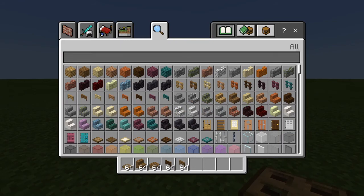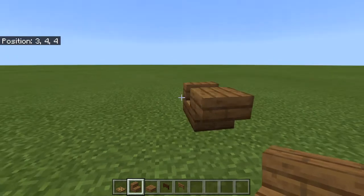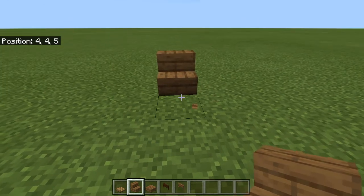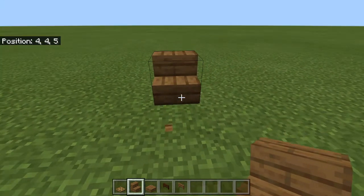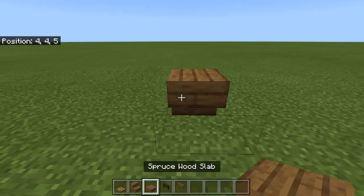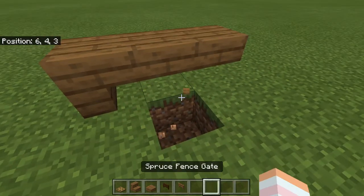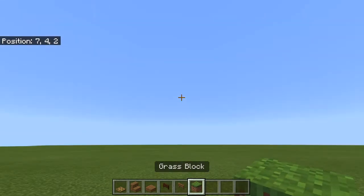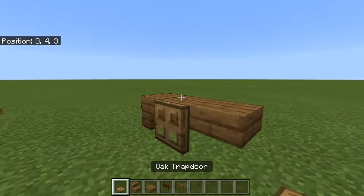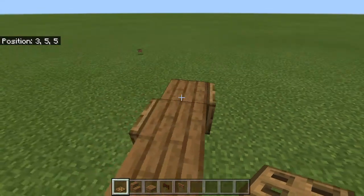I'm just gonna do the base first. Place one stair here, then put one upside down — if you don't know how to, you don't click down but you click the upper section, like this. One, two, three — oops, I did something wrong. Okay, I didn't do anything wrong, I did it right here.